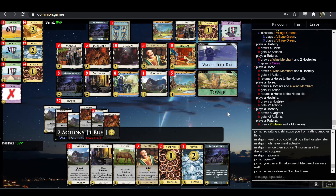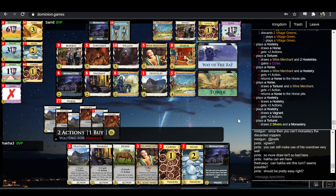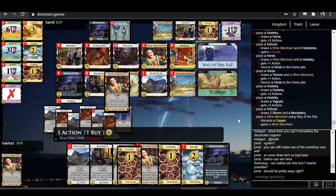You can't Monastery the discarded coppers — so what do you buy here? You're gonna have a clean deck so I don't think you need any more draw. I might consider a Village Green and a Market or Wine Merchant — your deck's about to be super thin. The thing I'm looking to do next turn is draw my deck and then do a bunch of Way of the Rat stuff, so I think I want extra villages because you'll need a lot of actions. This is interesting — Jonah says there's an easy win here. I assume that's piling Hosteries and Wine Merchants. It looks like Hakka is going for that in fact.